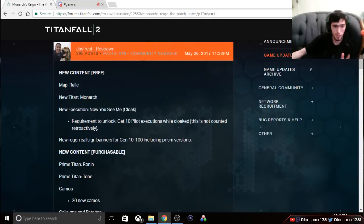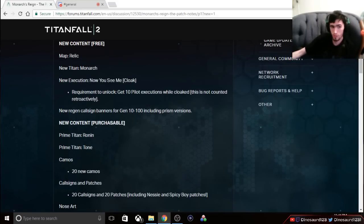First on the list we have Relic, the old Titanfall 1 map. This was personally one of my favorites in Titanfall 1 — a lot of fun for Attrition and Last Titan Standing, a very competitive map. I'm really looking forward to playing Last Titan Standing on it. I think it's going to be a lot better than Colony, because Phase Shift and certain Titans aren't going to ruin the map's flow the way they did. It can be played very similarly to Titanfall 1.